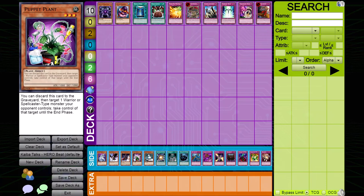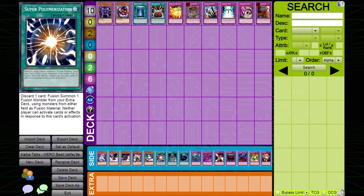Snowman Eater. With 1900 defense and an effect that can out even the boss monsters of the Hero deck, this card is an excellent defensive wall.